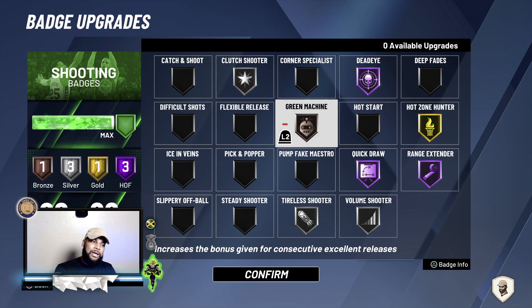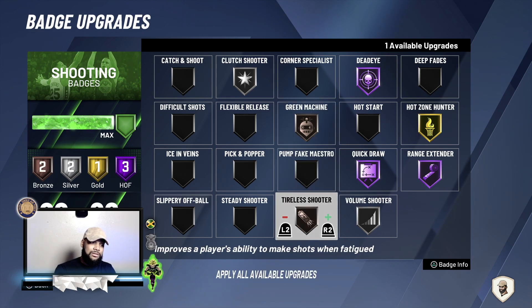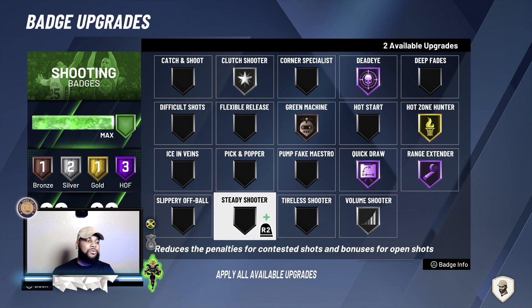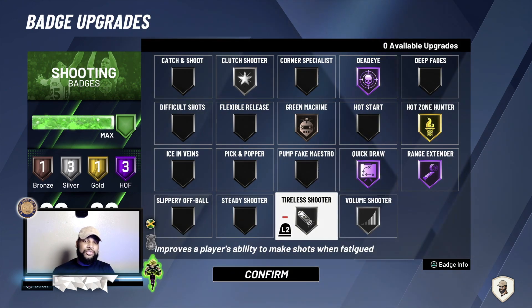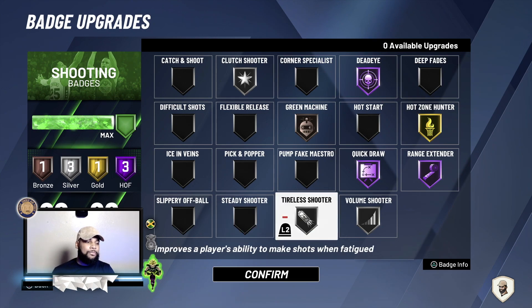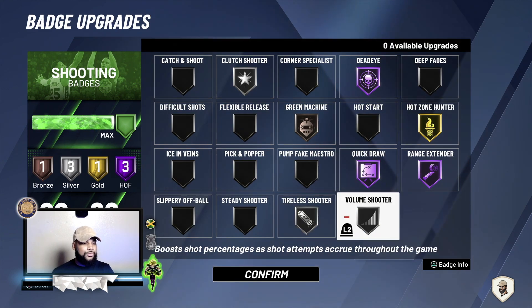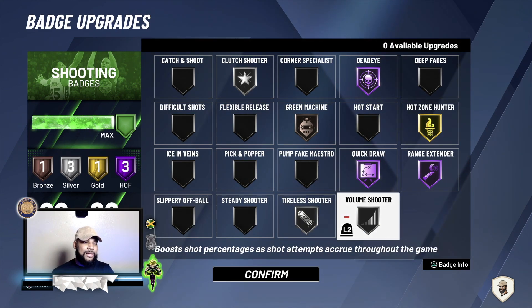For that extra badge slot where you might put green machine, instead put it on volume shooter, tyler shooter, or steady shooter. Personally, if I wasn't rocking tyler shooter because I love to dribble, I'd put it on steady shooter — it reduces penalties for contested shots and gives bonuses for open shots. For those that are catch-and-shoot players, put that on instead of tyler shooter. But if you're a dribbler like me, or you use screens — anything that requires you running with or without the ball — use tyler shooter, it really does help.